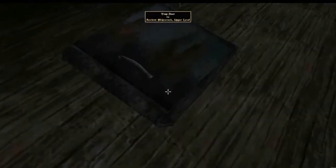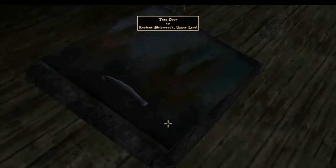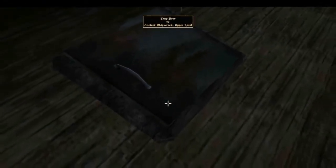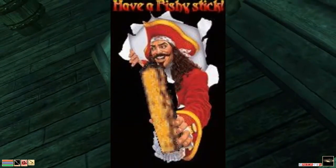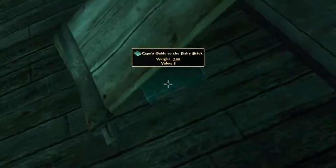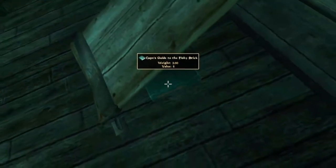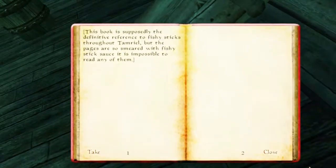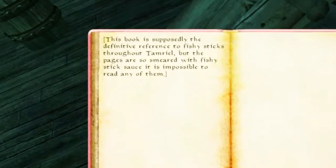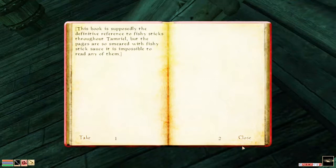Number 4: The Captain's Guide to the Fishy Stick in Morrowind. In the late 1990s and early 2000s, whenever new users would register for Bethesda's official forums, it became tradition for existing users to welcome them into the community by showing them this picture. So for the 2002 release of Morrowind, Bethesda immortalized that meme by including this book in the game. The text is obscured by tartar sauce being rubbed on it for some in-universe reason, so the only significant thing about this book is its title. All these years later, the tradition has died off, but Bethesda continues to make new references to this meme as late as Skyrim.